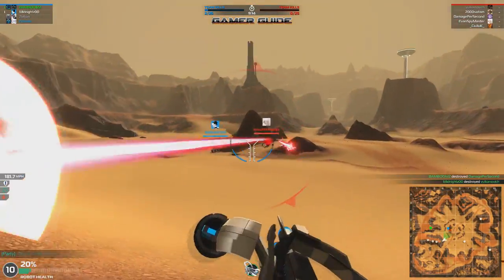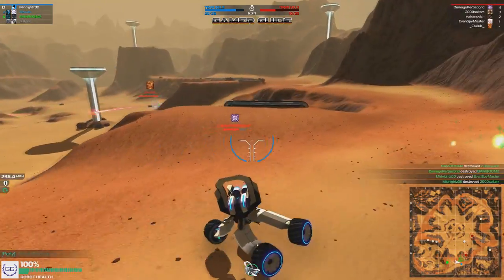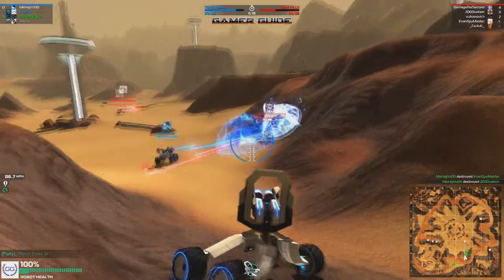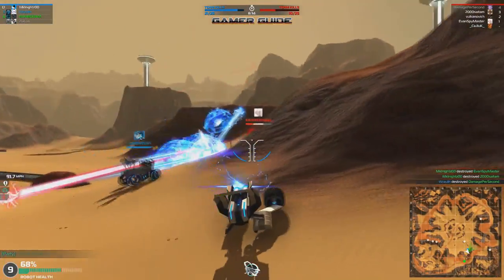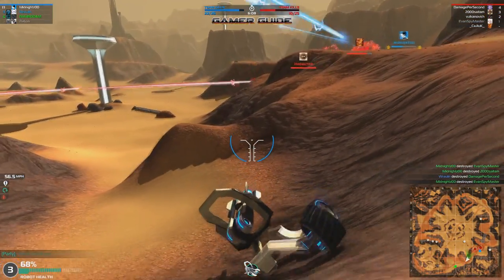All right let's go across here and see if we can get another kill without getting blown up first. Somebody got me with their plasma — okay let's jump down here into the gutter and clean house. There we go, finally got a kill. I think Midnight on our team is just cleaning house — he's already got 13 kills, good lord.